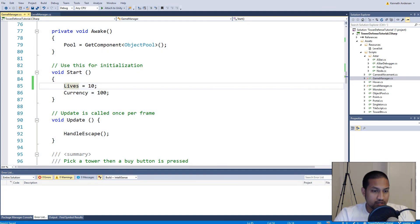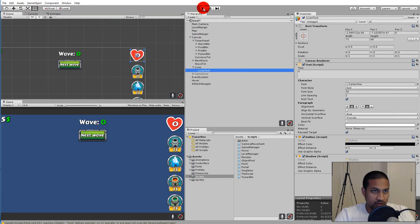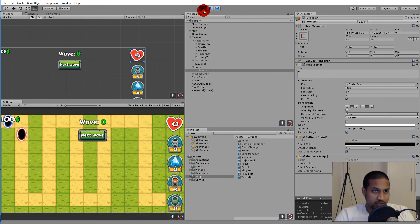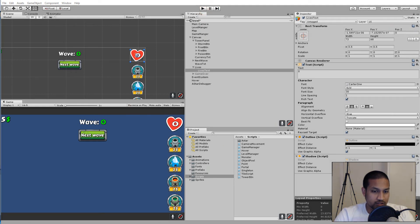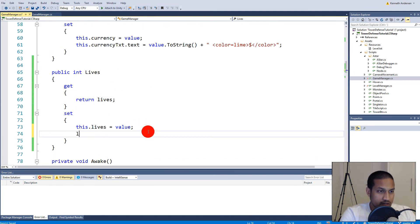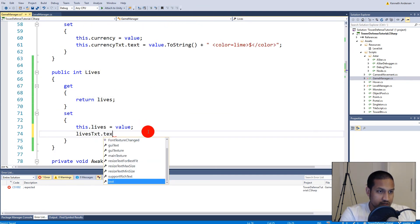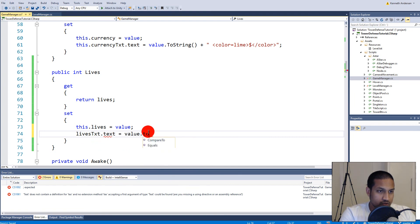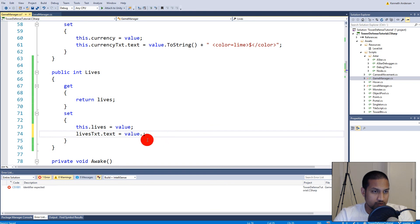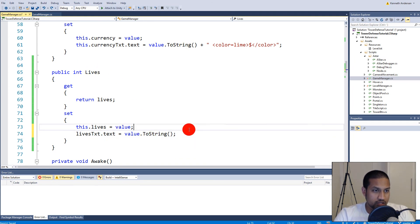Nothing is changing on the UI when running the game, and that's because I haven't written the code for changing the text in the setter. Go to the set function and add: livesText.text = value.ToString(). We take the value, convert it to a string, and set it equal to the lives text.